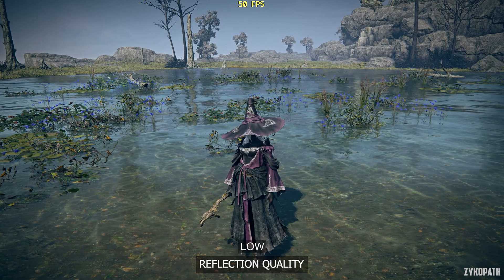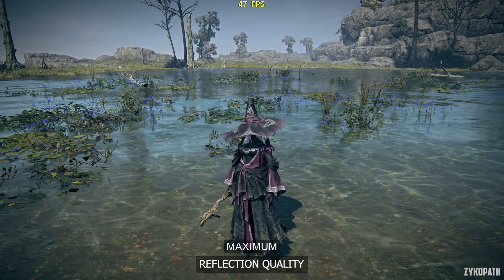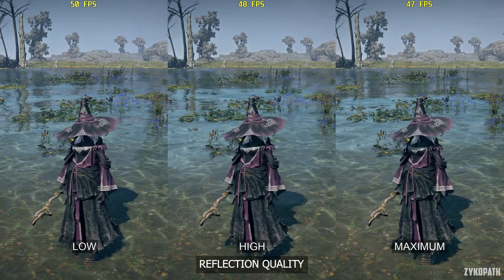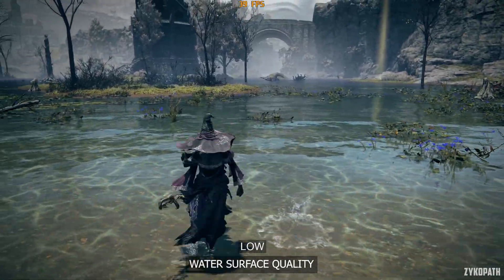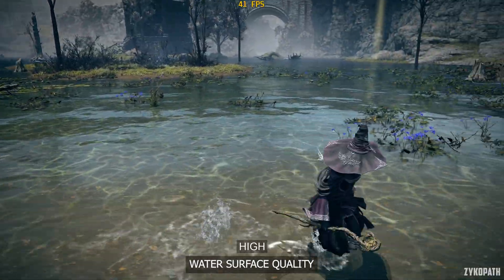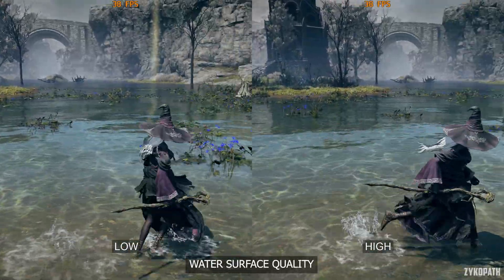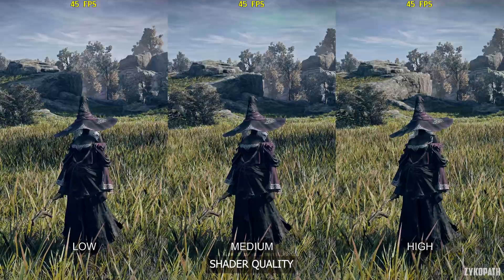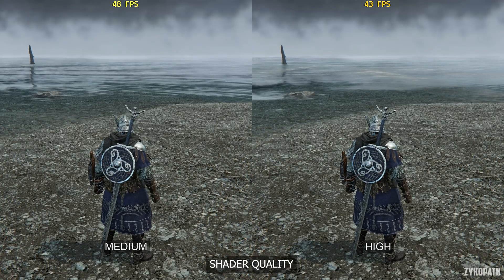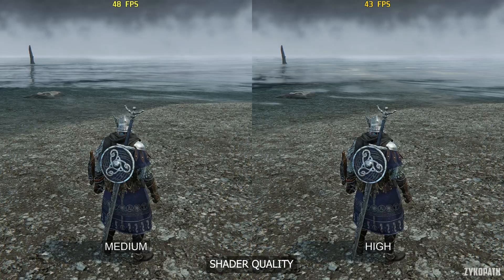Reflection quality seems to only apply to water surfaces, and improvements with each option are somewhat noticeable. But since water is not static, the improvement isn't that noticeable, and maximum can drop FPS a bit — so use high. The water surface quality setting on low doesn't interact with the character or any movement; using high enables somewhat dynamic animations with no measurable performance impact, so keep it on high. Shader quality doesn't affect most environments — it only makes a difference on shoreline waves at high, and the performance impact there can be significant, so I recommend medium.